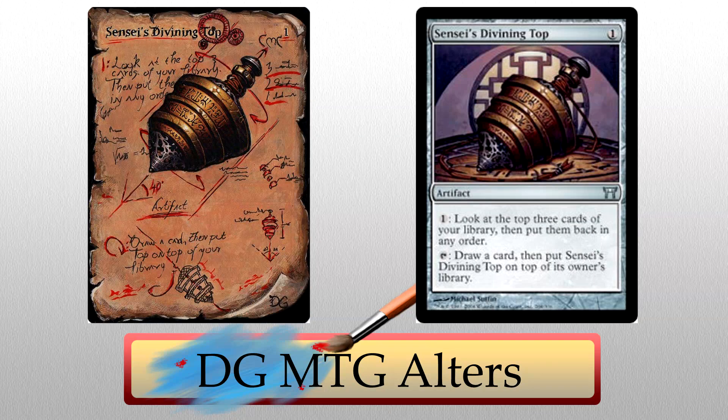We'll begin the day with DG MTG Alters. I don't know what it is, but there's something about Sensei's Divining Top blueprint alters that just get to me, or really any kind of research-type alter. This one's fantastic. The entire card has been turned into a research pad. The card text has been split up to look like notes, which is awesome, and there are various doodles of top designs throughout the art. Along with the wear along the edges and the amazing shades of orange and brown, this looks so real. I can't get enough of these kinds of alters. Very well done.